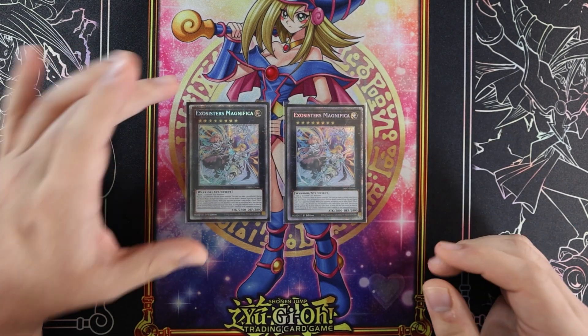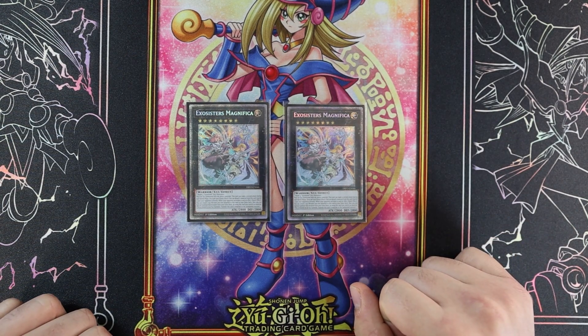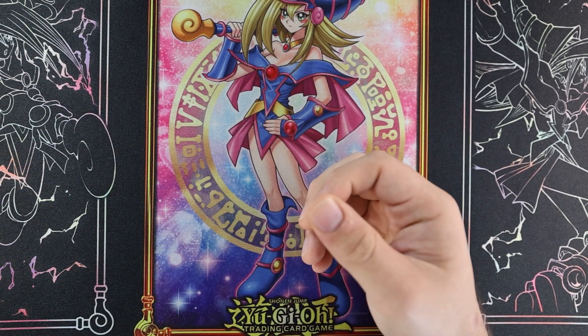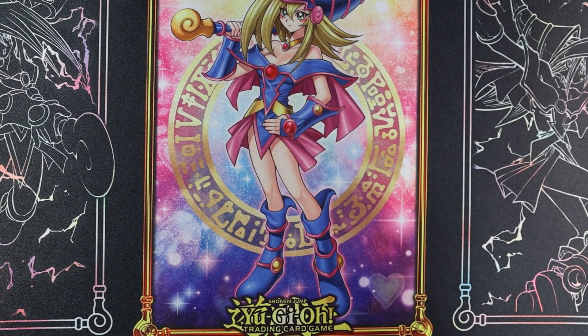Two Magnifica — we have them in starlight rare. Just an insane boss monster: attacks twice, banishes, returns back to summon, and can banish again. You've got to play at least two of her — don't play one, and three is probably too cloggy.